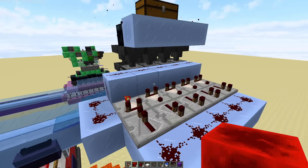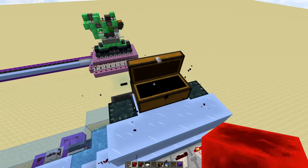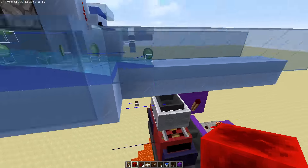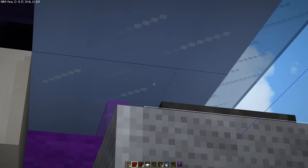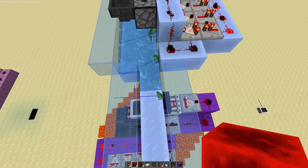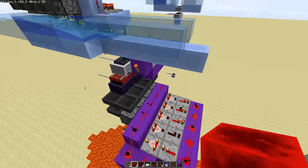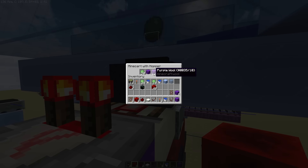At four droppers on a five items per second clock, that is exactly 20 items per second. With F3+B here, you can see that the minecart hitbox only covers so much of the block. You need to make sure that all of the items are aligned on this half of the block. If you access the minecart, it'll actually be properly sorting all of the items effectively once per game tick.